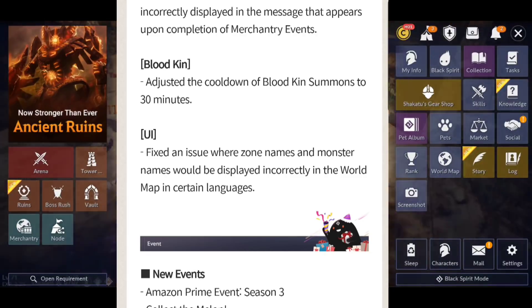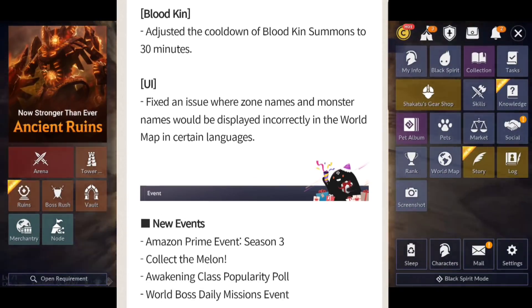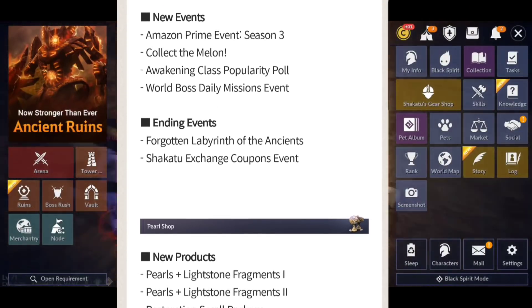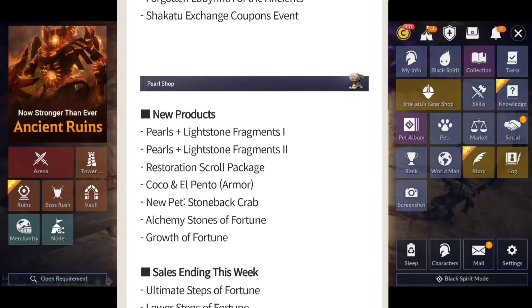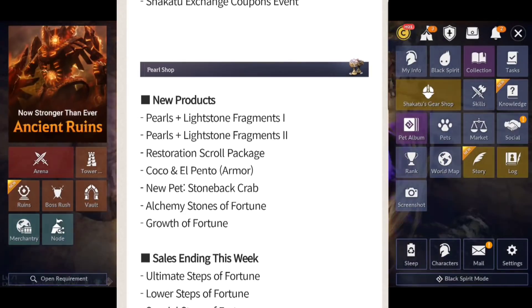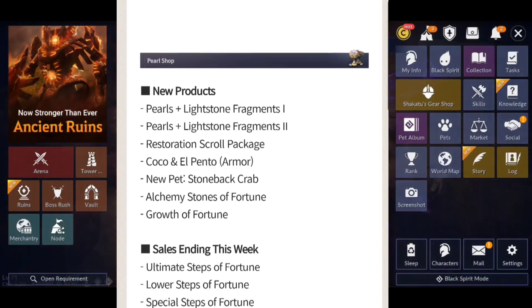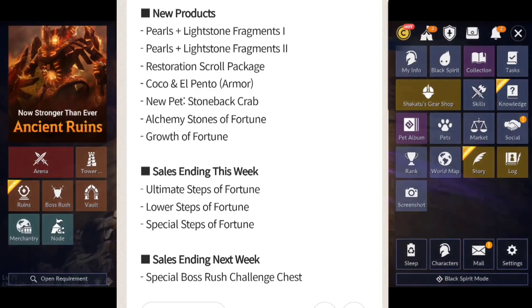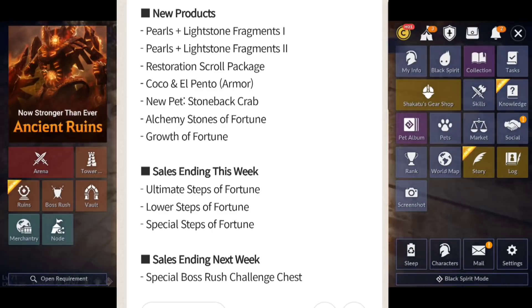We got four new events: the Amazon event is back for Season 3, Collect the Melon, the Awakening Class Popularity Poll, and the World Boss Daily Mission — plus we're losing two events. There are also some new Pearl Shop items: that new Cocoa El Pento armor outfit, and a new Stone Crab Pet. As promised, I'll go over all of those.